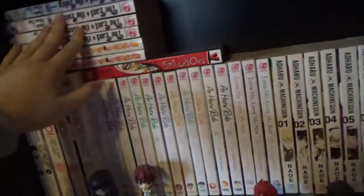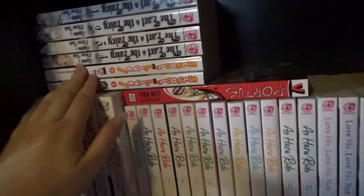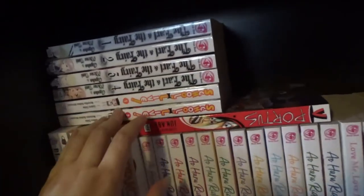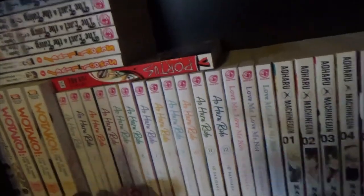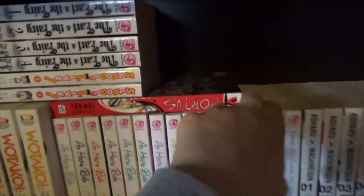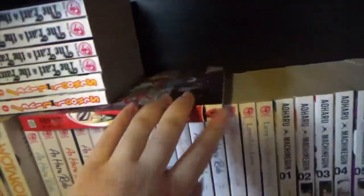Anyway, I have The Earl and the Fairy, 1 to 4, complete — based on the light novel series which we'll never get in English, sadly. There's an anime of it too. This is School Live, 1 to 2 — I need to get more of this, loved the anime. It's about a zombie apocalypse and living through it in a school with these four girls. Then we have Portus, a one-shot horror manga about a video game.